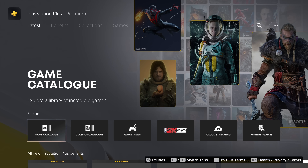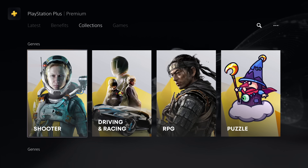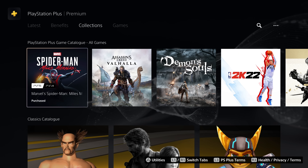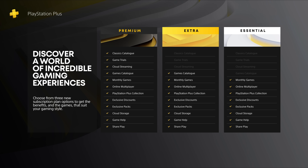If you tab across the top, you can go through the benefits of PlayStation Plus, which we'll obviously cover in today's video. There's also the Collections tab — all of the games available split out into different genres and platforms — and this is definitely the best way to navigate through all of the available games. There is a View All Games area, but it's a huge list to scroll through. Anyway, that's the navigation and what the menu looks like — let's dive straight into the different plans.